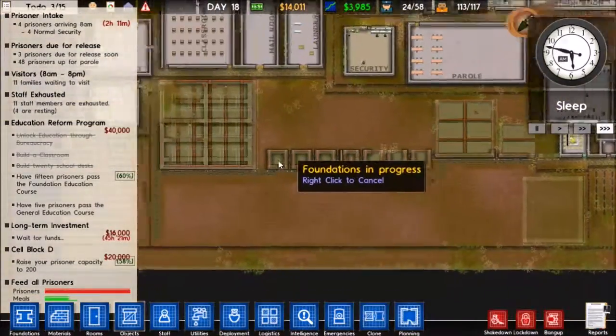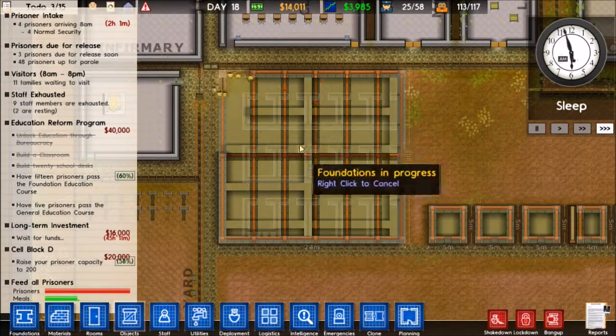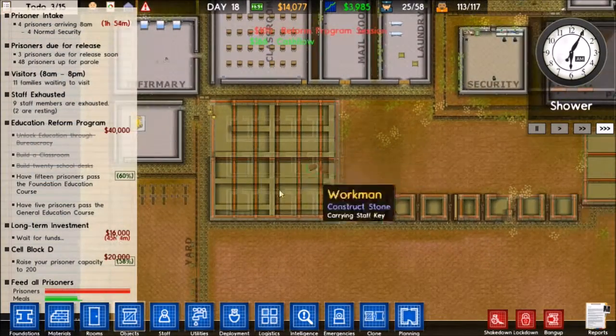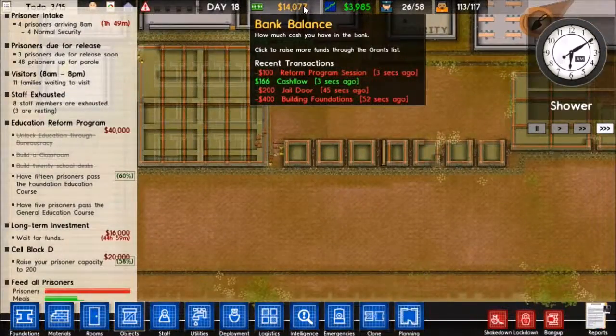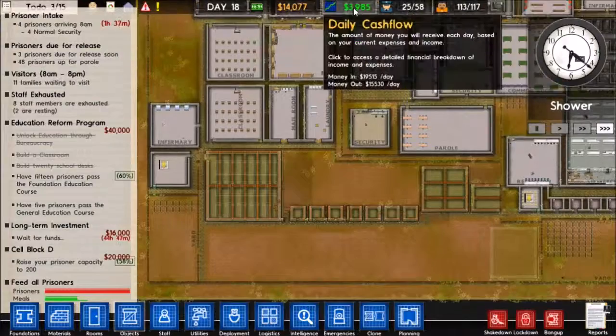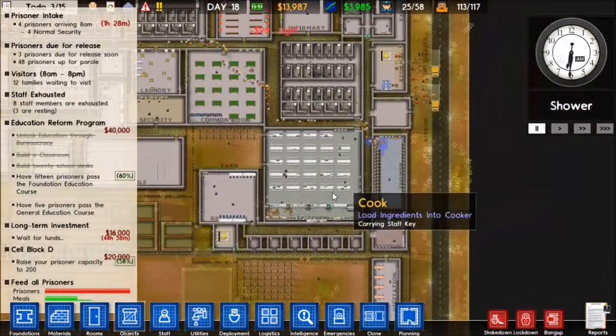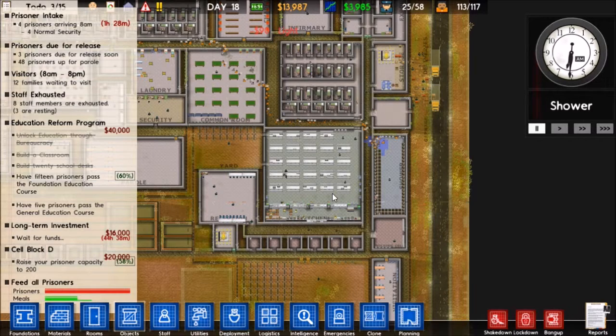Got all this area set up. Our workmen are going to build that - they're already working on our cell block over here and then we can get our rooms built up. That actually cost me quite a bit of money, so we're going to have to fly through days and accumulate a bit of money. But yeah, I think that's going to be it for this episode. If you guys are enjoying this let's play so far, be sure to leave a like, comment, and please subscribe - it really helps out and it really does mean a lot. Thank you guys for watching and I'll see you in the next episode. Bye bye.